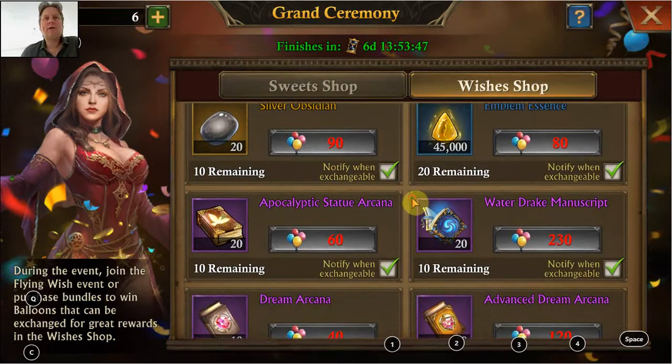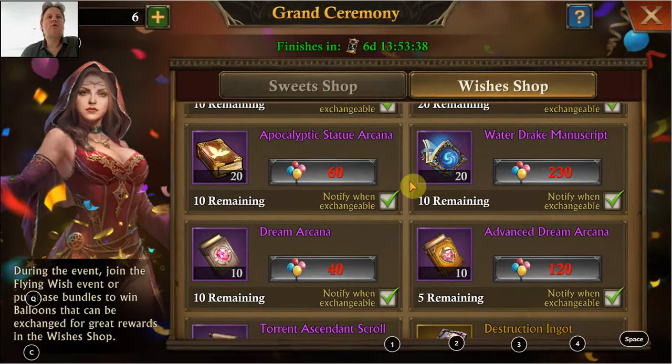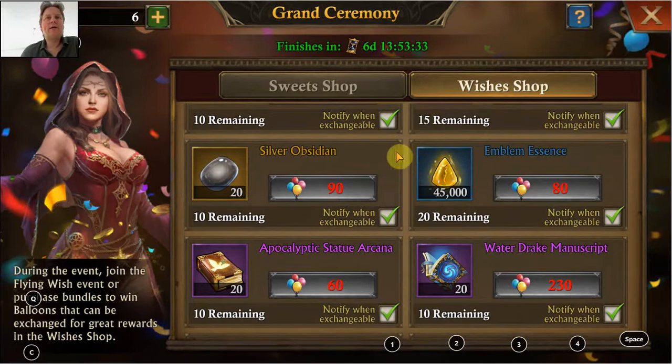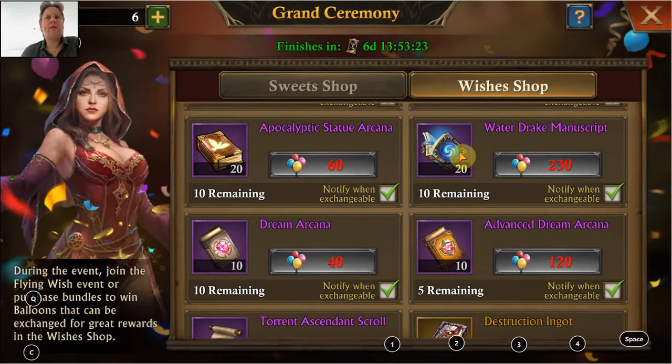Silver obsidian emblem essence - similar. Now we get to my eyes' most interesting things from a combat boost increase point of view. Enhancing and upgrading things is nice, but what is really nice is if you can go to the next level. If you have a new emblem, for example, if we can buy this waterdrake manuscript - if we can buy all of these at the end of the week it will cost quite a bit, 2,300, but then we can have two waterdrake emblems, and that's quite nice - that is really going to be a huge difference in stats. From there normally you can also upgrade it one or two levels even. For apocalyptic statue I still need one, and that is quite nice, but I might just wait this out because we can buy some apocalyptic statue arcana every two days.